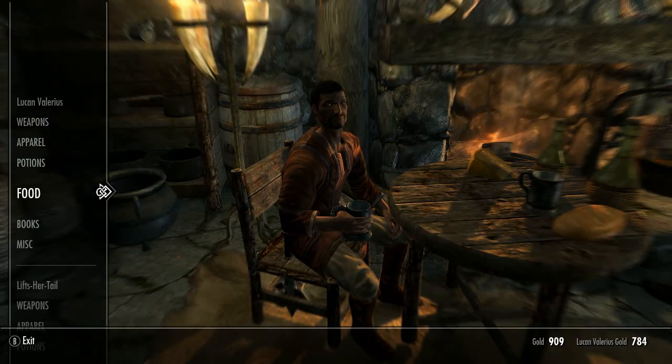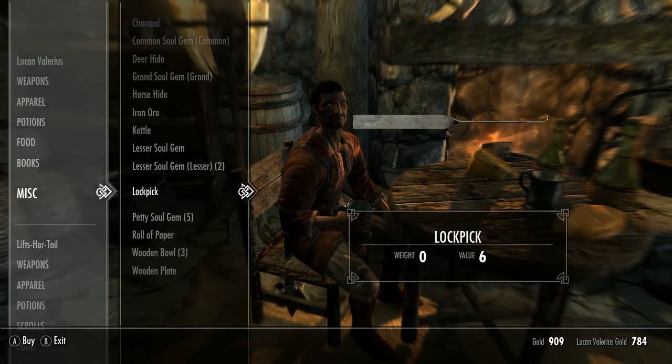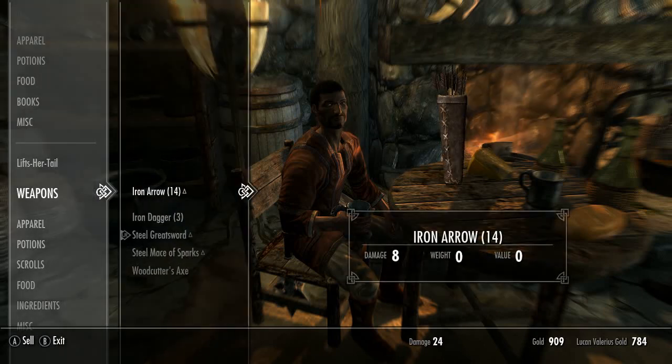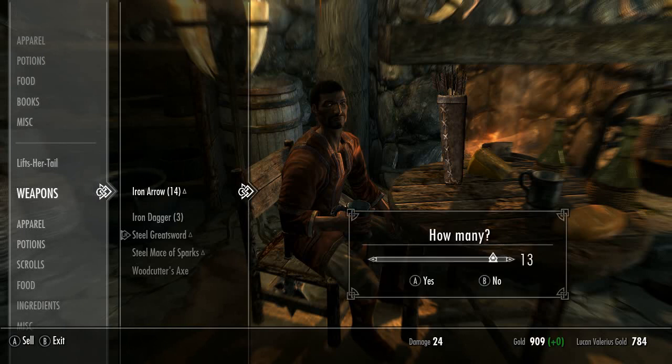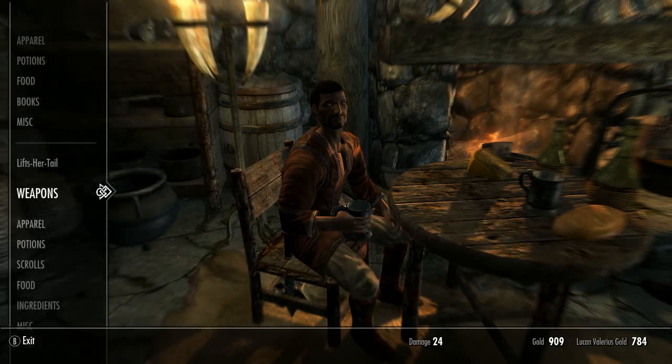We'll just check first to see if he has any more steel and some iron ore. He does not have any steel. We can get rid of some arrows — we'll sell those one at a time to gain the most speech, even though they only sell for zero. I'm actually not sure if they give us more speech, but we'll see. We always want to sell one at a time so they count as more transactions.